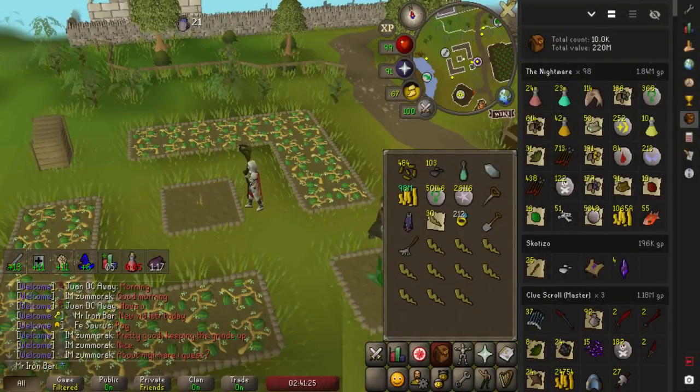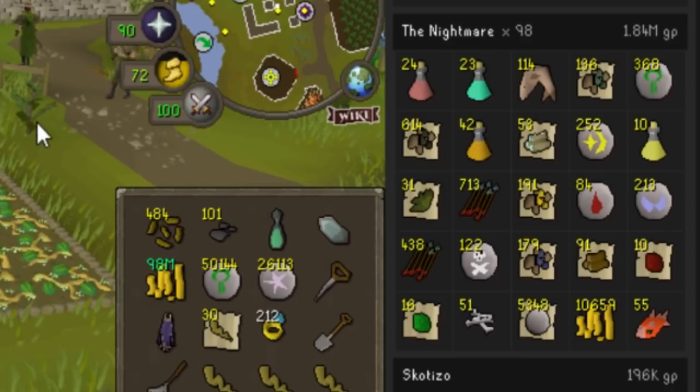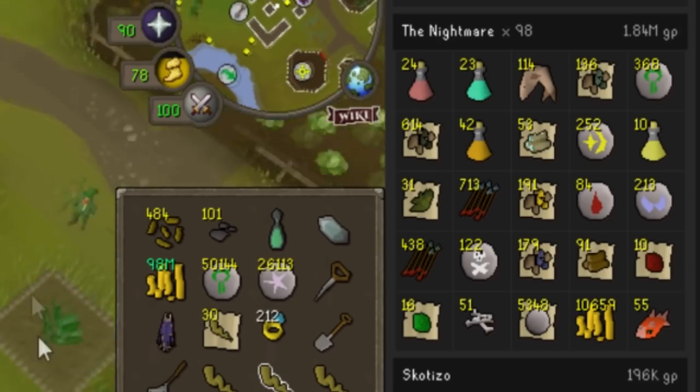Runelight finally added Nightmare into their loot tracker, which gives a good idea of how much money you're losing without a rare drop. I've got 98 kills logged — slightly more value than usual since I got half the MVPs.